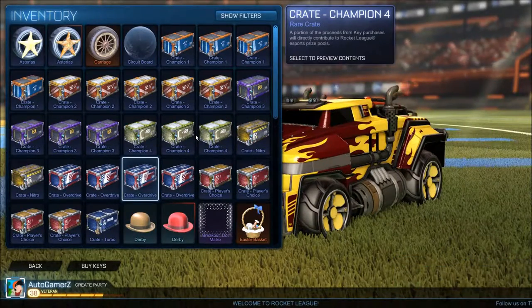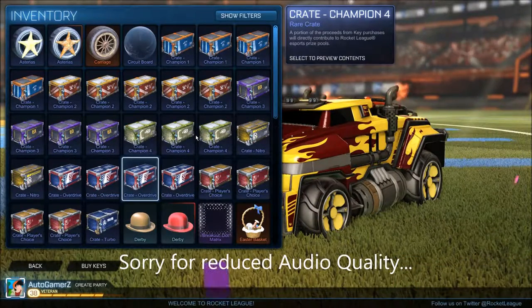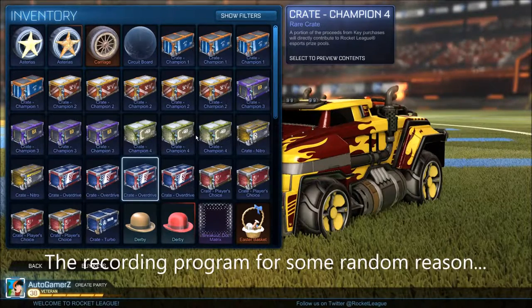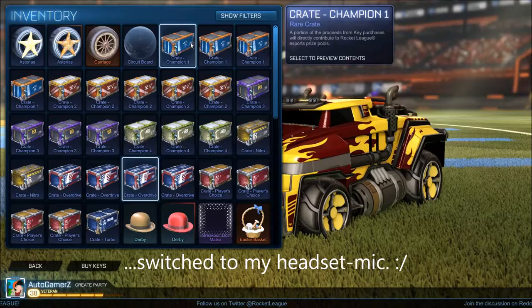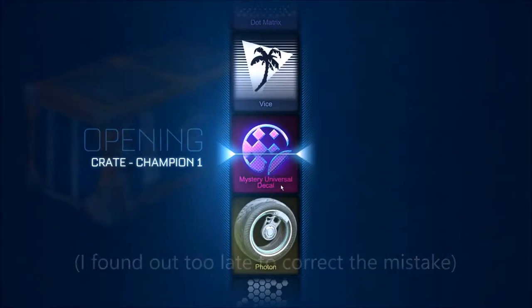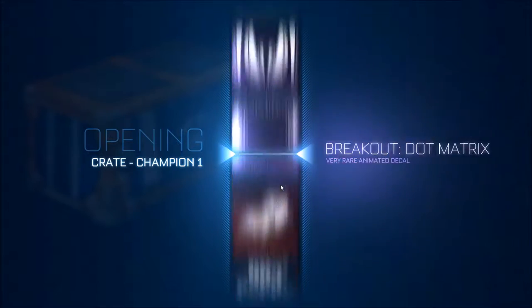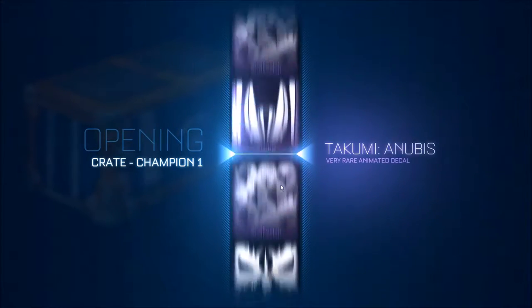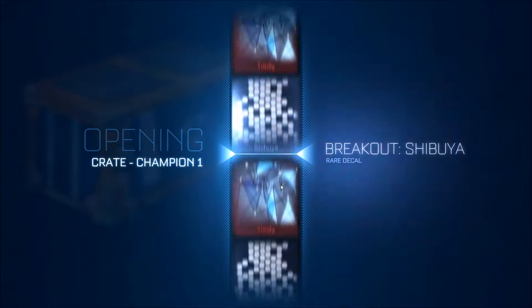So here we are again. Everything is in English now, which is so much better. Let's start with opening some Champion Crate Ones. Use the key and see what we'll get. I actually have no clue what items are in Champion One to be honest.